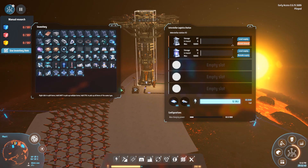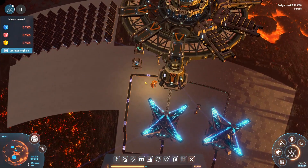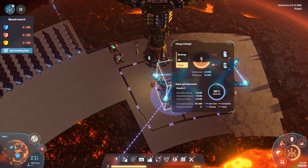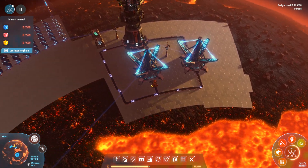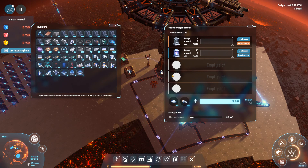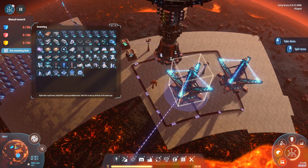We set up an interstellar logistics station and make a demand for empty accumulators. You can see we've got a demand for empty accumulators, so this station will ship empty accumulators from our home planet to here. Then we do the opposite of what we do on our home planet: we pipe empty accumulators into our energy exchangers and set them to charge instead of discharge. As soon as they charge up, we get a full accumulator and belt them back into our logistics station. Once we have 200 of these stored in here, the logistics station will dispatch a vessel and ship it back.